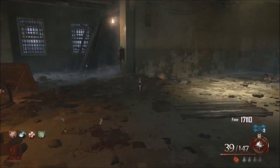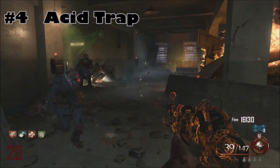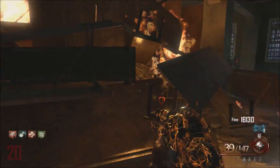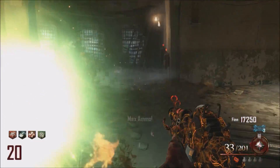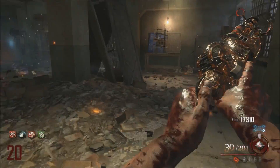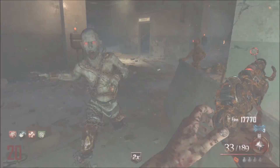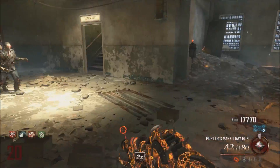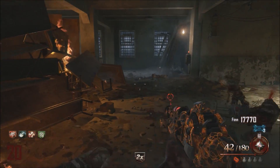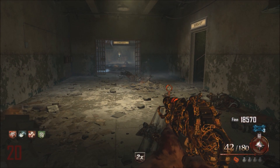Coming in at number 4, it's got to be the Acid Trap from Mob of the Dead. You can see in this gameplay Brutus, as soon as I turn it on, is about to deactivate it. But the reason everyone likes this trap so much is because a lot of people tend to train in the cafeteria on this map. You just hoard up the zombies, bring them right through that little hallway, press the button, and watch them melt. It is absolutely amazing to watch these zombies disintegrate right in front of you. The reason it's not higher up is because it does a lot of damage to the player, but still an amazing trap.